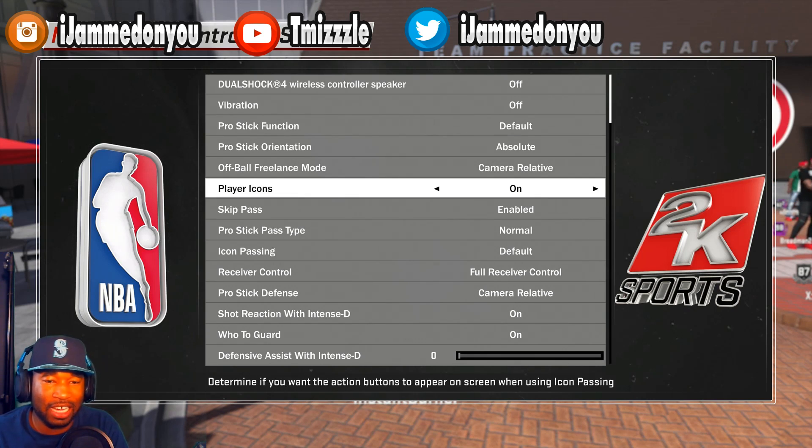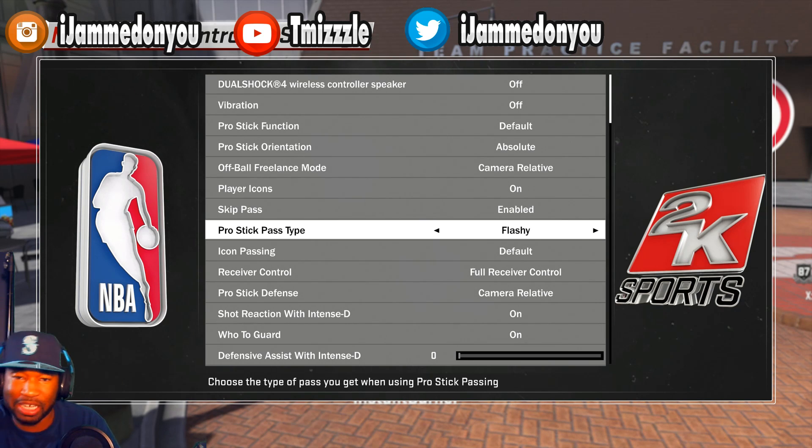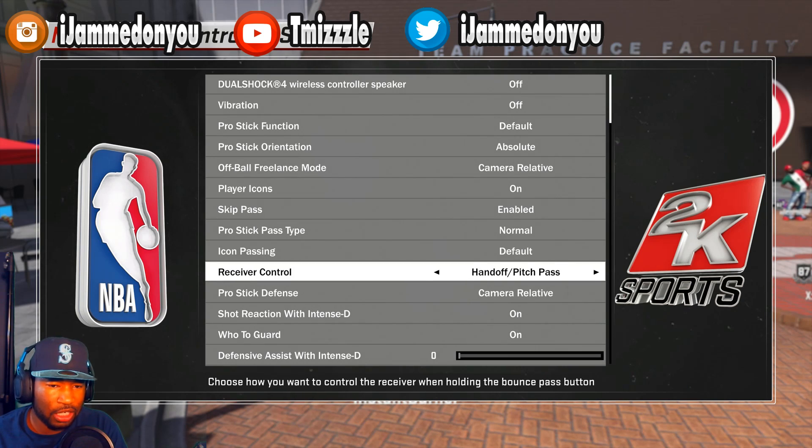Make sure your player icons are on at all times and your skip pass is on. For your pro stick pass type, keep this on normal. Don't put it on flashy — a lot of flashy passes get deflected, and with flashy on you can't pass around someone's body, it goes straight into them. You can still do a flashy pass when you want by double-tapping the pass button. Icon passing needs to be default, and you want full control when passing.